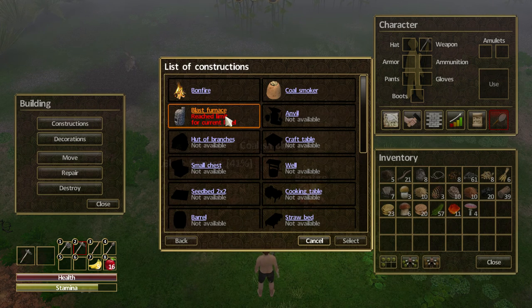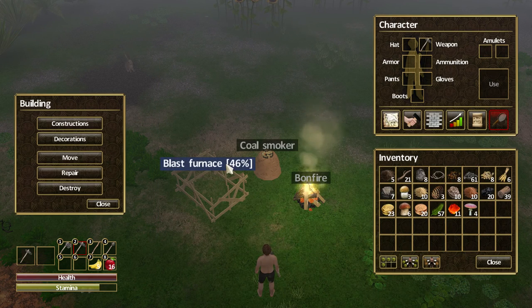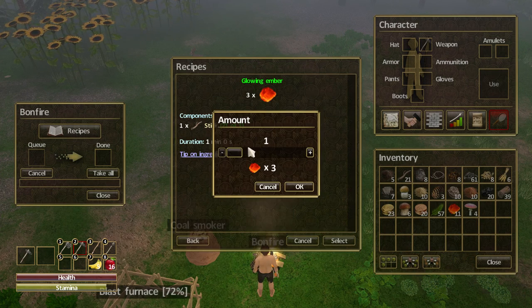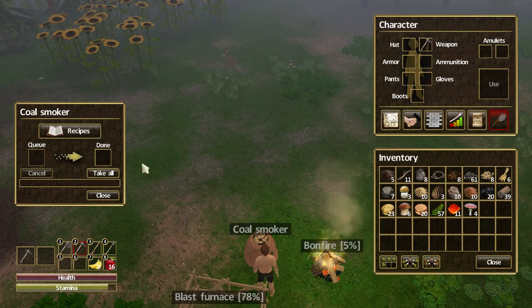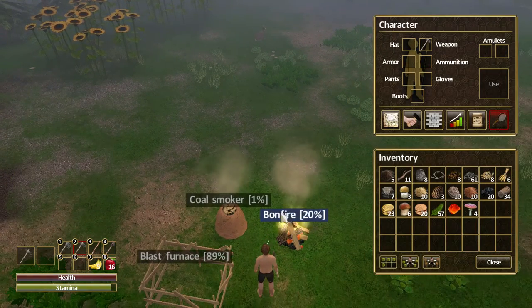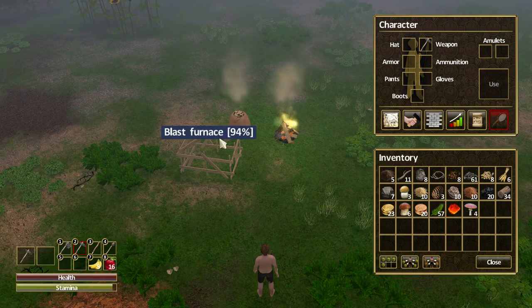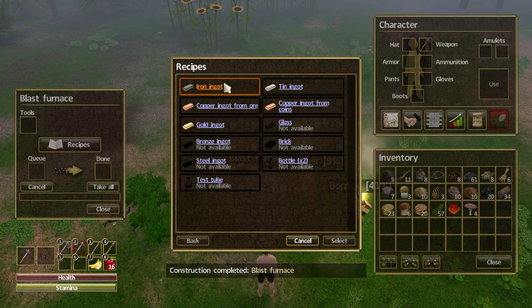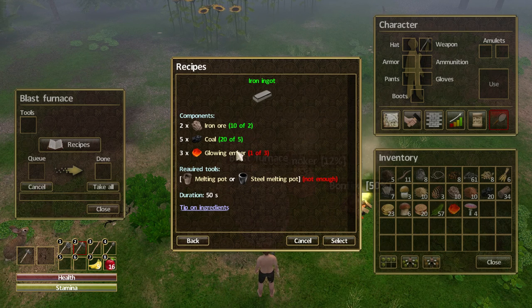We're connecting this blast furnace and we're going to need an iron ingot, so for that we'll use the blast furnace. We're going to need some iron — we do have 10 iron ore and plenty of coal so we're fine. I also want more glowing embers, so I need to add more sticks to the fire. Glowing embers are required in the coal smoker to create coal, and I can imagine we'll be creating a lot of coal going forward. The blast furnace is created — let's see what recipes we can make. For iron ingot we need three glowing embers, but we also need a steel or normal melting pot.